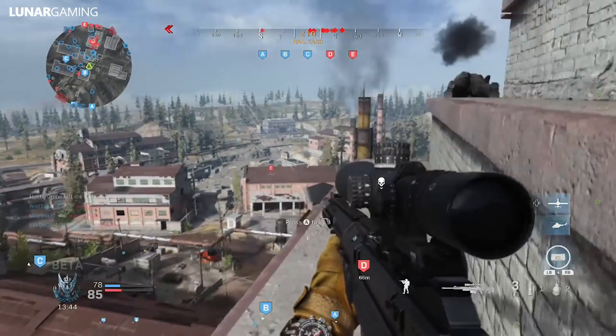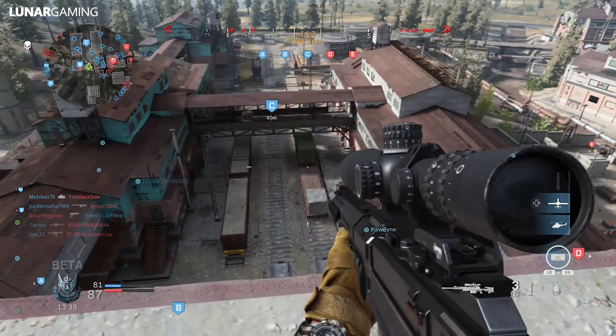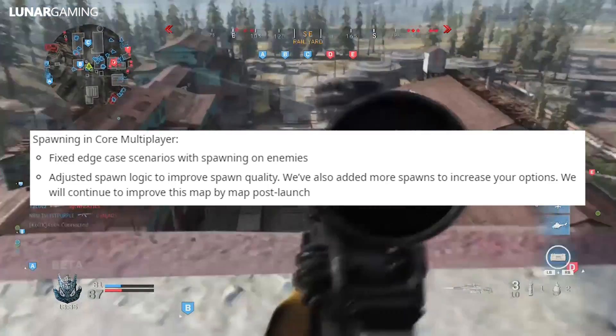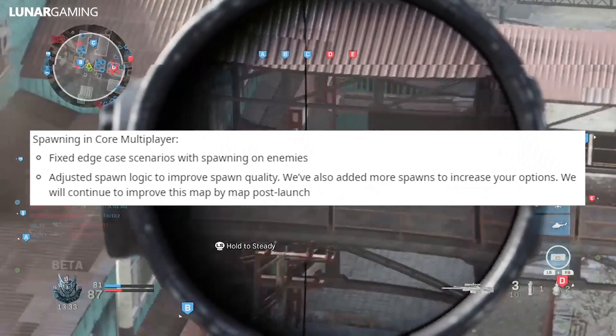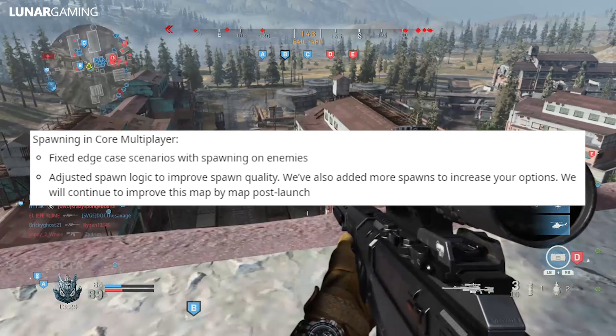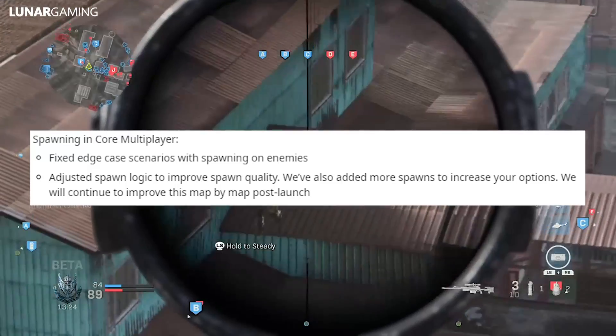We'll jump straight in and begin with general fixes, starting with spawning in core multiplayer. They've fixed edge case scenarios with spawning on enemies and adjusted spawn logic to improve spawn quality. They've also added more spawns to increase your options, and they will continue to improve this map by map post-launch.